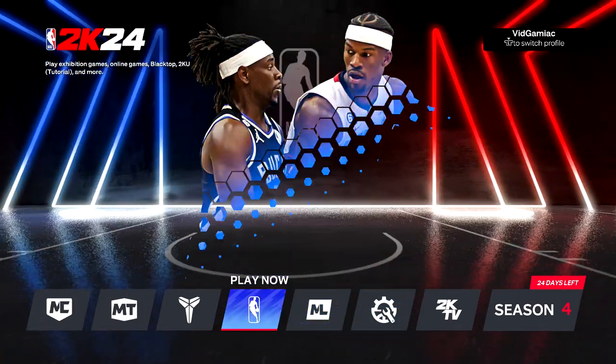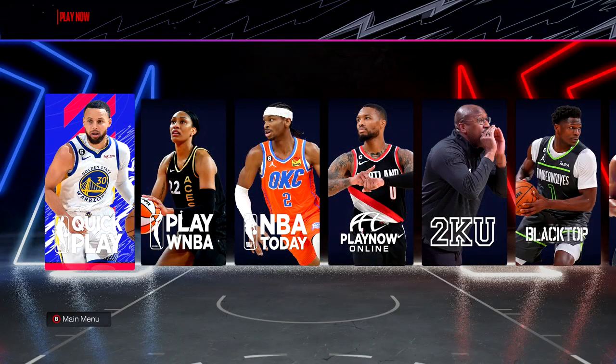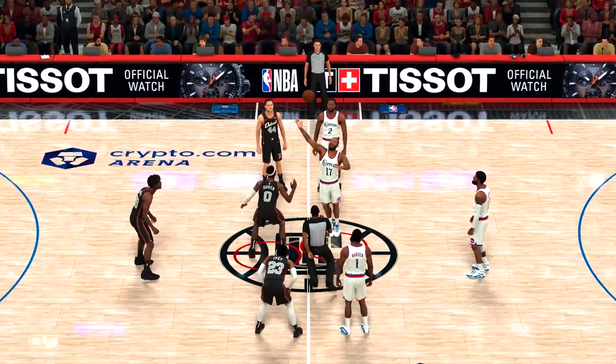So we're going to head on over to Play Now and pick the first feature, which is going to be Quick Play. Pick that on the far left and then pick your team. If you want to make this even easier, you can plug in a second controller and put that on the opponent's side, and that should make things a breeze because we can just play the game against ourselves.